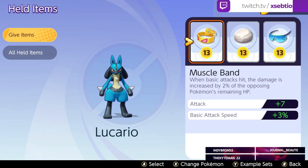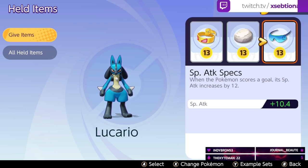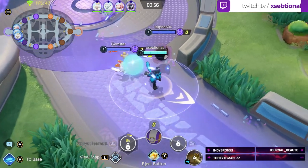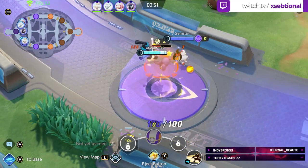The items I am using are the muscle band for the increase in attack and attack speed, the float stone for more movement speed and extra attack, and the special attack specs to get more special attack with every dunk. Now I just want to talk about this game in the background and how this build helps Lucario. I also made some great decisions that definitely won us the game, so let's get into it.